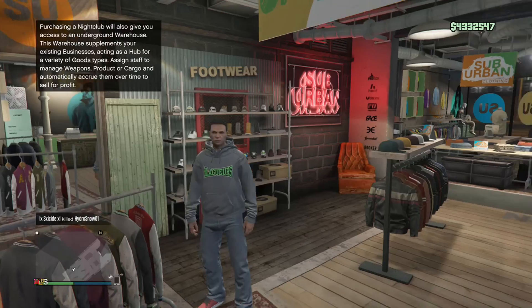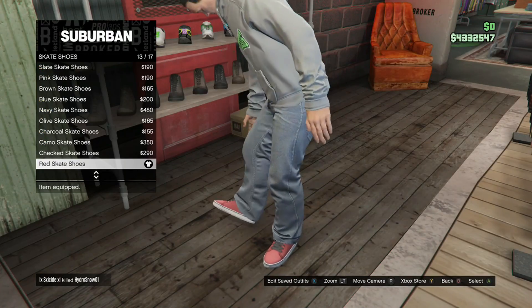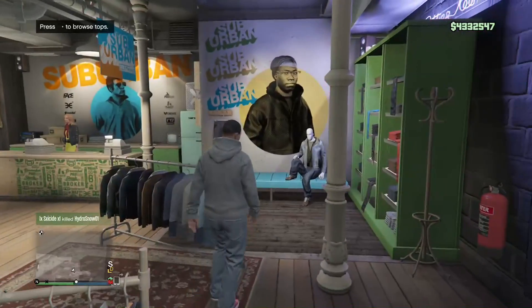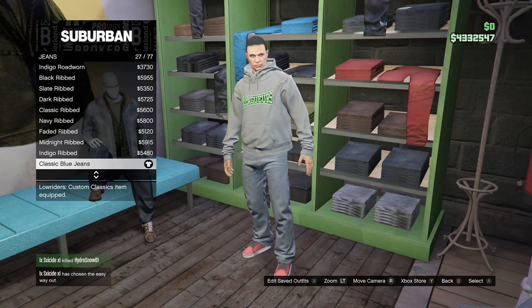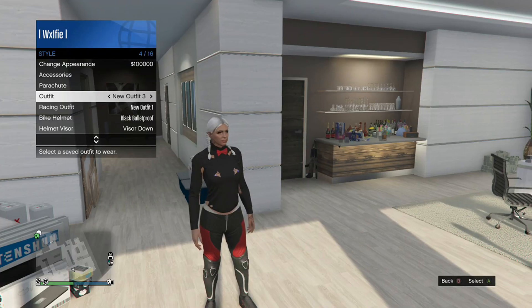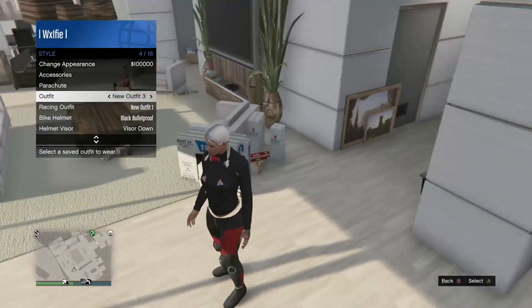For outfit number two: the gray college blagus hoodie, red skate shoes, and classic blue jeans.